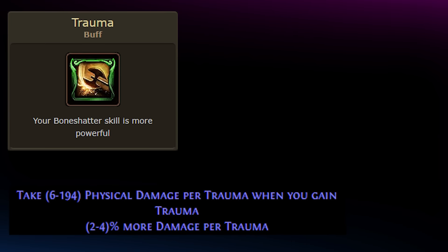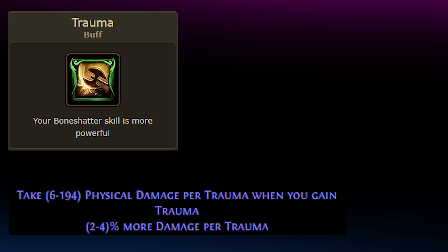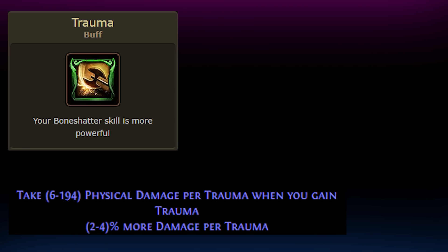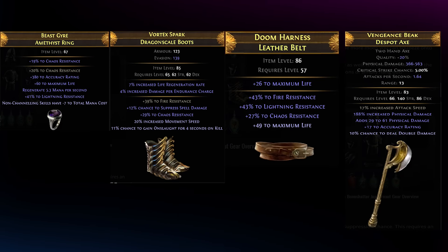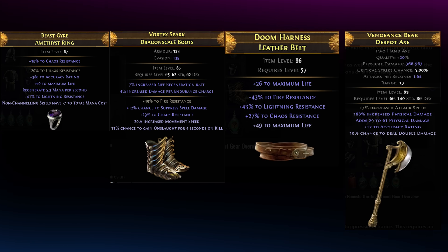Bone Shatter trauma is a stacking debuff that gives more damage per stack while also causing you to take increasing damage per stack. Early on, your gear won't let you ramp to high heaven, but once you obtain key crafts like the Grativus Body Armor and the Corel Helmet with Eldritch Implicit, and key mods like Physical Damage Reduction and more armor, you'll finally be able to let loose and let that trauma take the wheel.